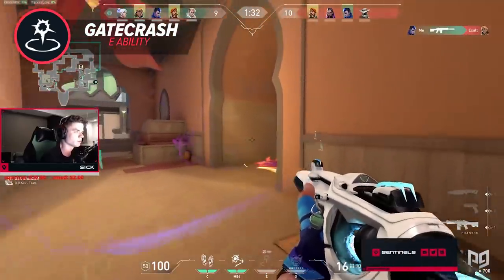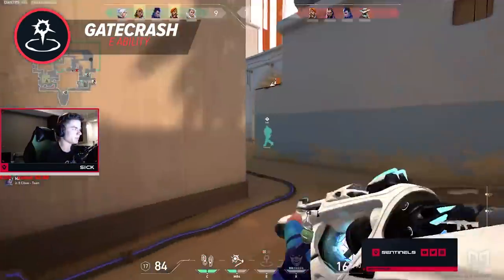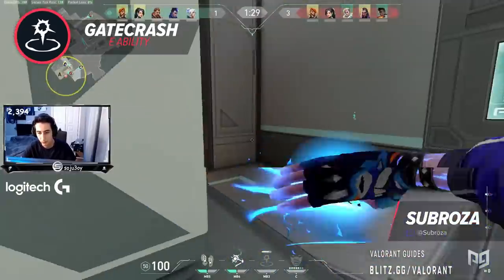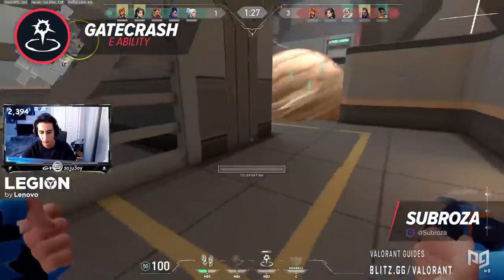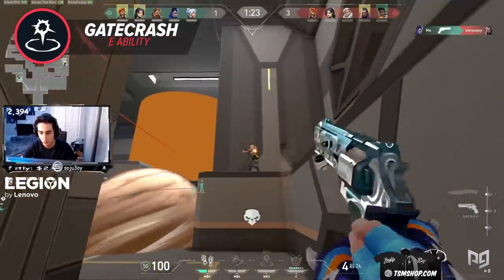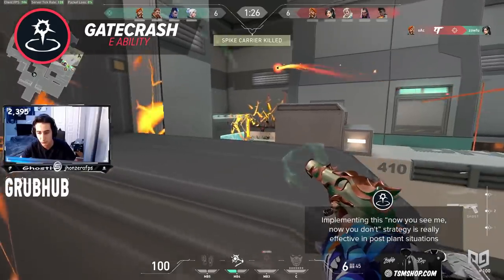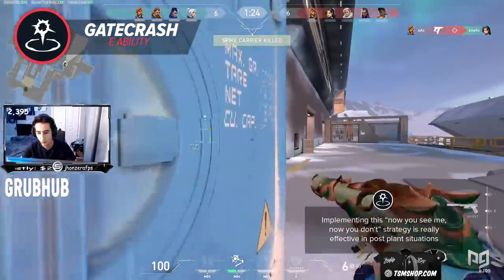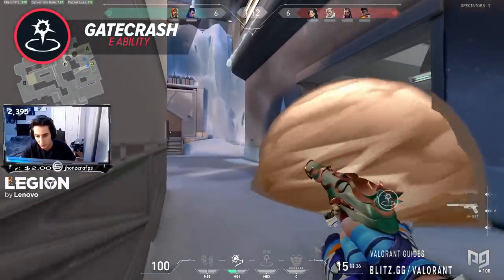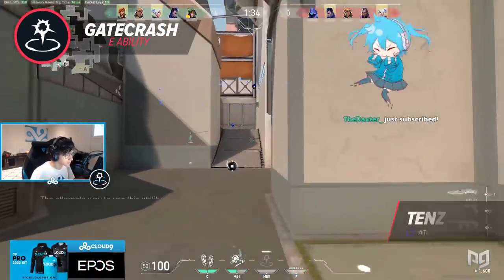After playing Yoru for quite some time, I have seen similar patterns in how both I and the enemy Yoru use this ability. Gatecrash can mainly be used similarly to Tracer from Overwatch's recall ability, where you place the portal behind you and walk out into the map. As soon as you get into trouble, you quick-press your E key to reactivate and go back to where you last placed your portal. Implementing this 'Now You See Me, Now You Don't' strategy is really effective in post-plant situations. Yoru can take a lot of liberties when pushing around the map simply because his portal is a get-out-of-jail-free card when set up behind you.